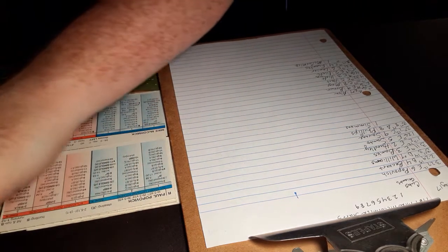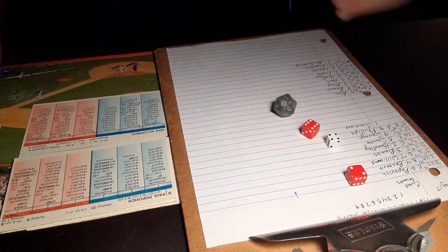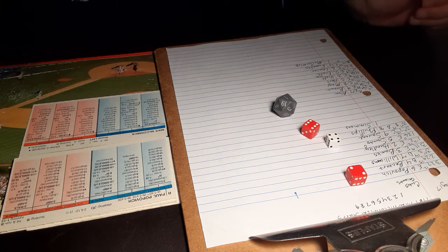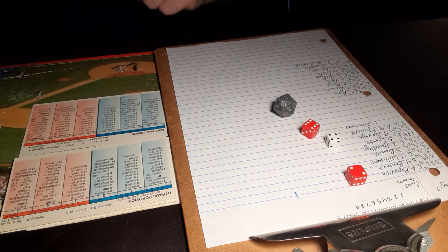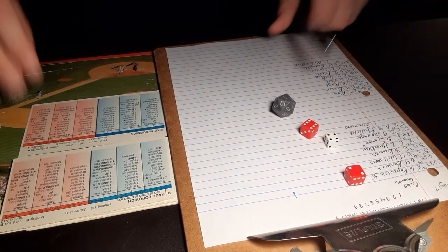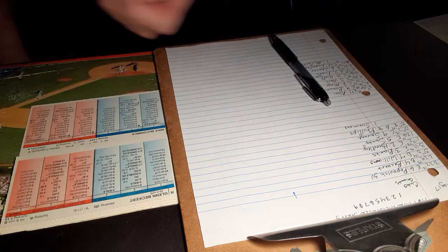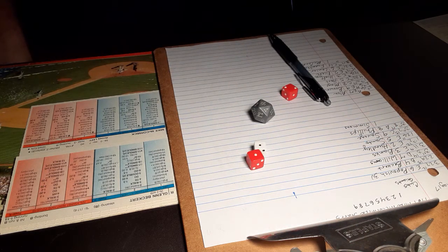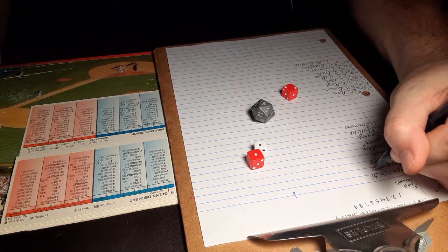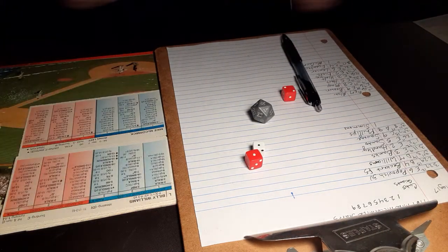Leading off and playing shortstop for the Cubs is Paul Popovich. A 4-8 against a righty — ground ball to first. Jack Hyatt is there, takes to the base himself, one down. And here is Glenn Becker. A 1-3 is a pop-up. Val territory, Jim Hart is there, puts it away, two down.